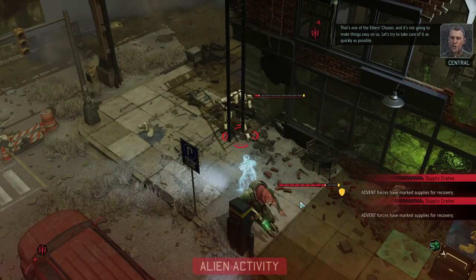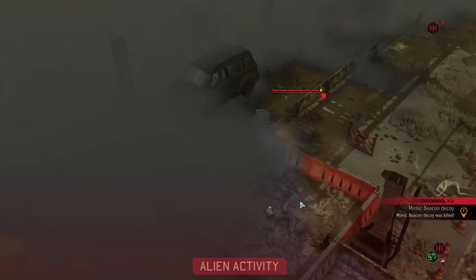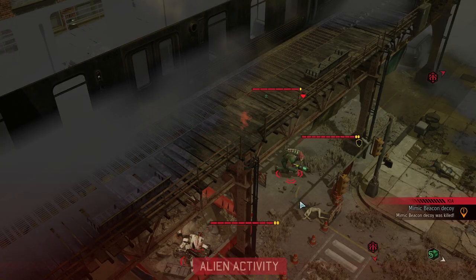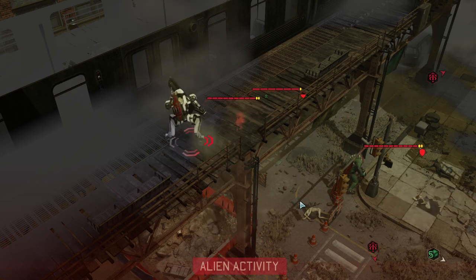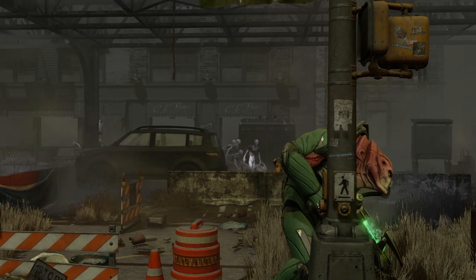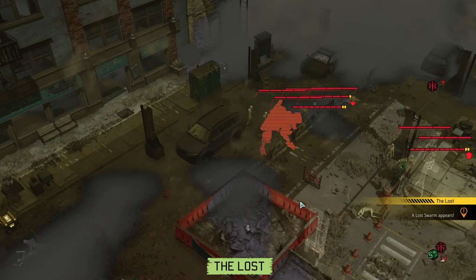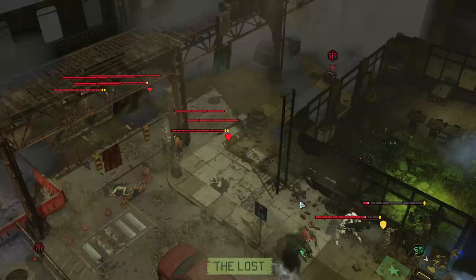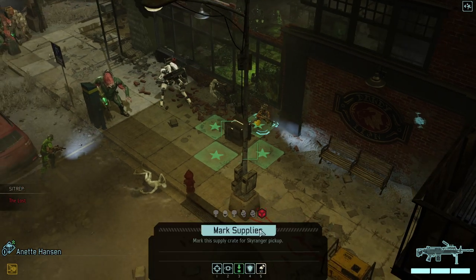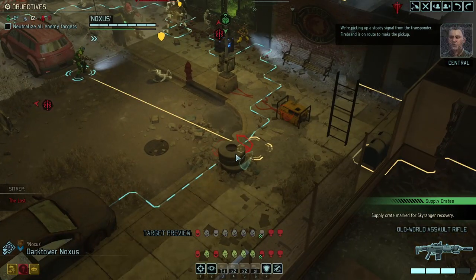Let's try to take care of it as quickly as possible — eight points of damage, wow. The Lost might be our savior in this situation. We'll just let Edvin deal with the Lost. Marking the crate — maybe to finally get that done. From the transponder, Firebrand is on route to make the pickup.